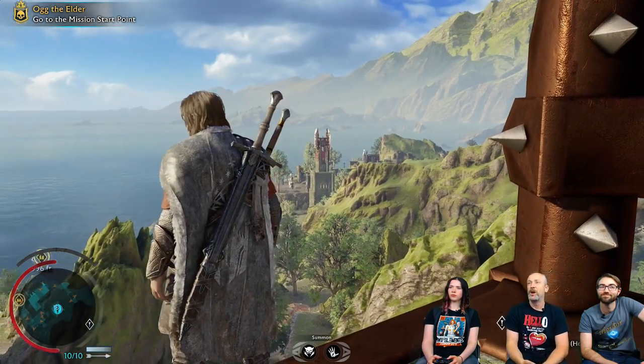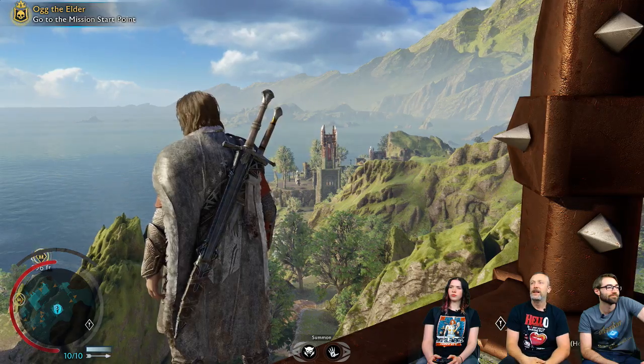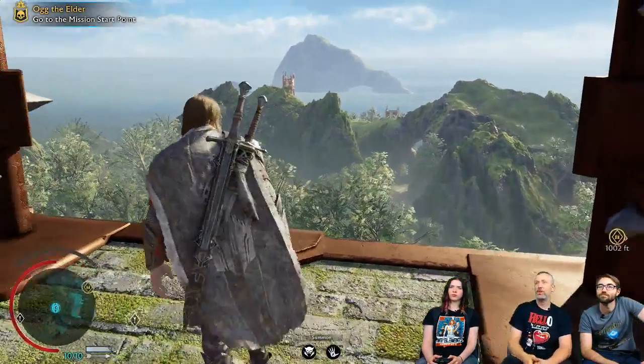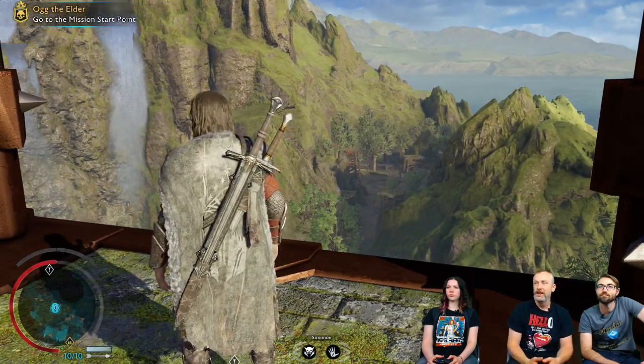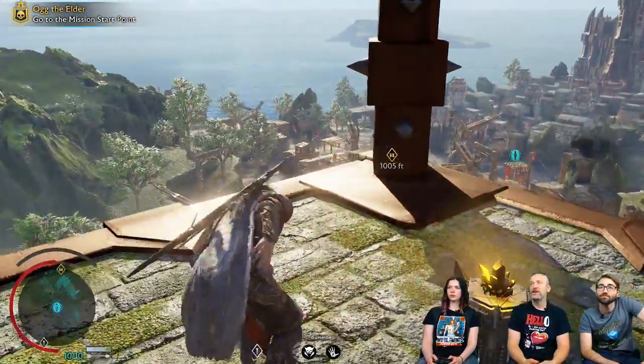That's an outpost over to the right. These are different outposts, like the strongholds we would have had in the open world in Shadow of Mordor. There's a whole open world here to explore — hunt down orcs, play the story, go after the collectibles, craft your gear. But today, we're just going to initially focus on the fortress.